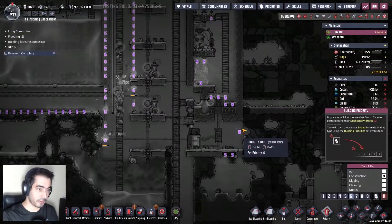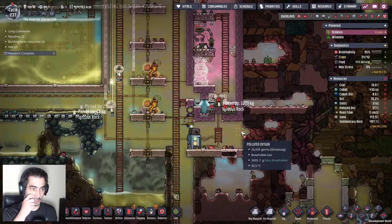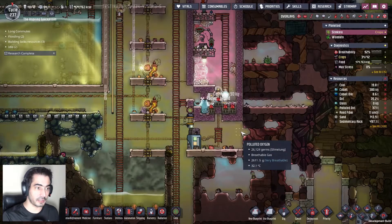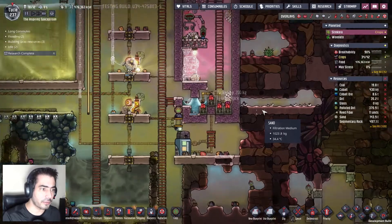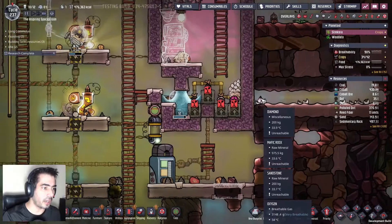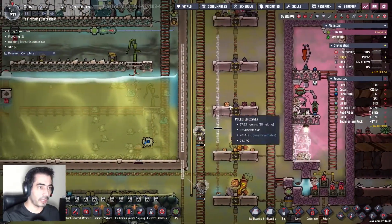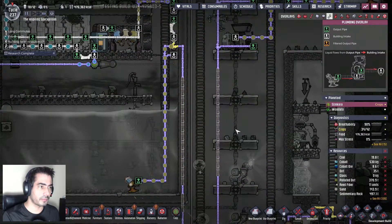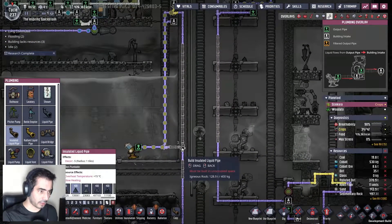Let's do a six here — nicely done. We have radiant piping all the way there. Phenomenal. Now do I need this? I don't need this — I can just go into it like that. Let's cancel this and deconstruct this.